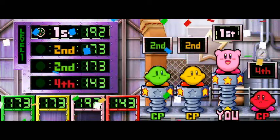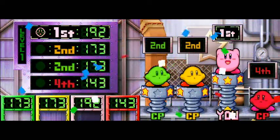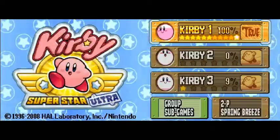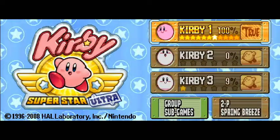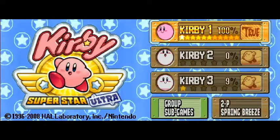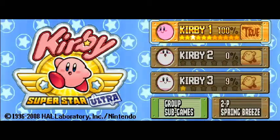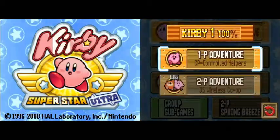Both green and yellow Kirby had 173. All right, there we go! The sub-games do not have pictures — it's just for each of the game modes, not the sub-games.